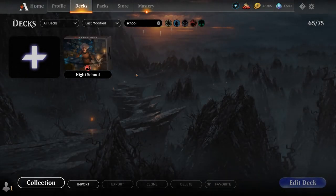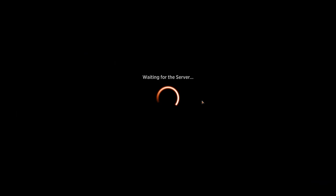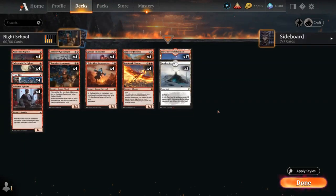Hello and welcome to another Standard Games video. Today we're taking a look at a Mono Red discard graveyard deck titled Night School, as it marries the day and night cycle from Innistrad with the learn mechanic from Strixhaven. We've got eight different phoenix cards in our deck.